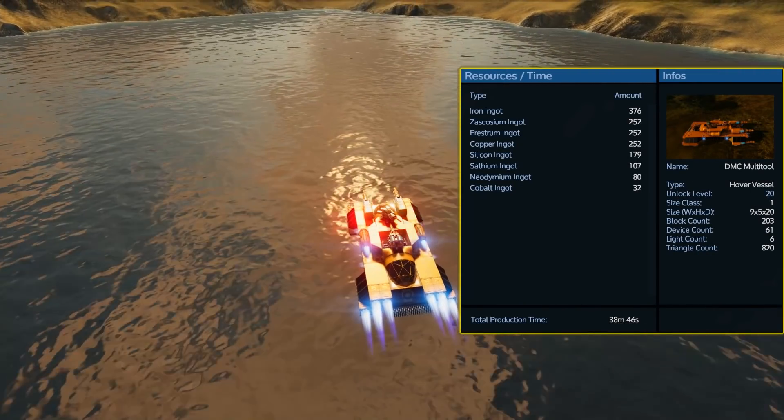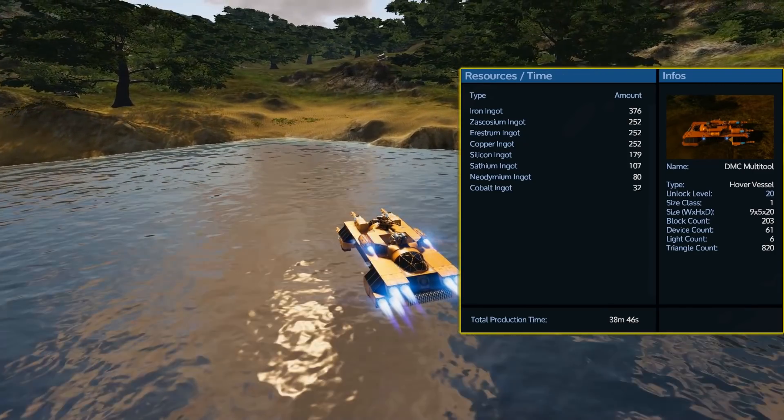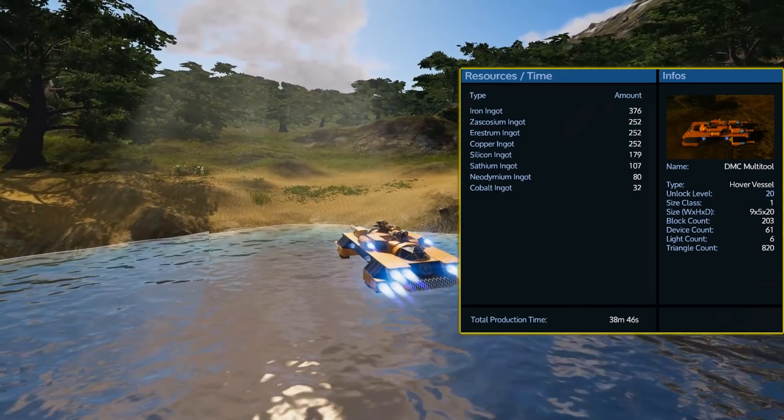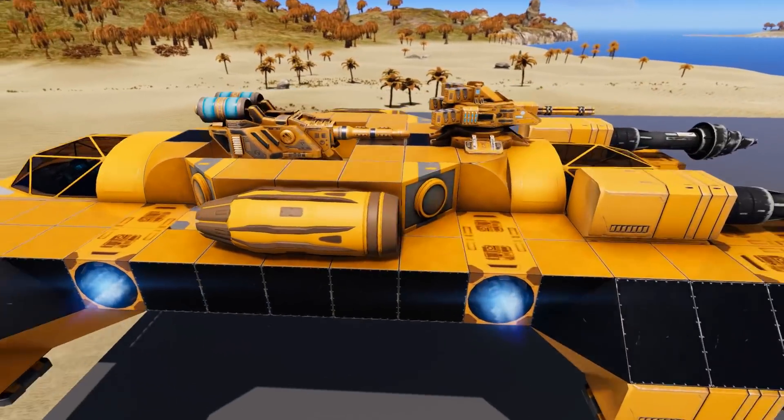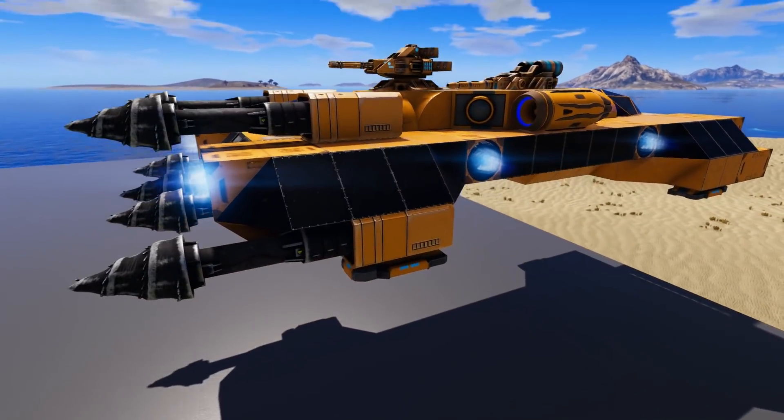When it comes to resources, this is actually a fairly cheap design if you discount the restroom and zaskosium needed for the drill lasers. While this design has gained some popularity on the workshop, I feel it's a little too expensive for early gameplay.